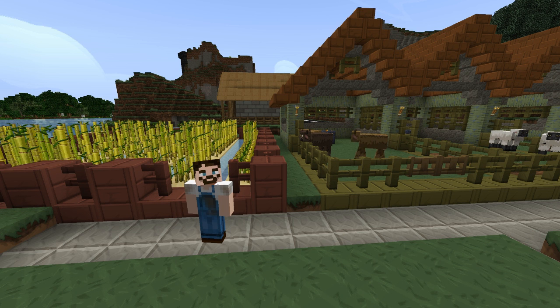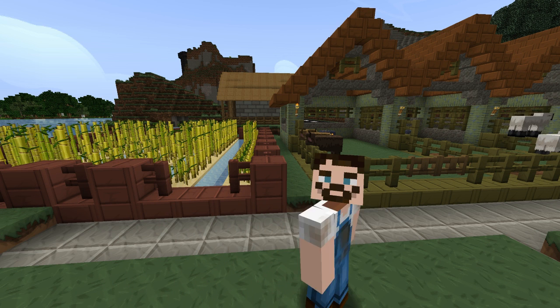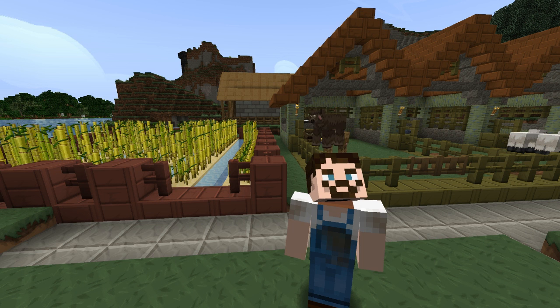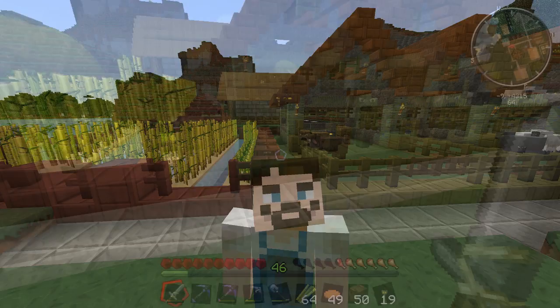Hey guys and welcome back to Feed the World and welcome back to the farm. This episode we're going to be looking at the sugarcane fields and our cow pen, because we're going to be combining the two — getting sugarcane and leather to make books, which we can turn into bookshelves to augment our enchantment table to get the highest level enchants. I'm also going to plant a myrtle ebony field and try to get a walnut from the cross-pollinated saplings on the bee tree breeding ground.